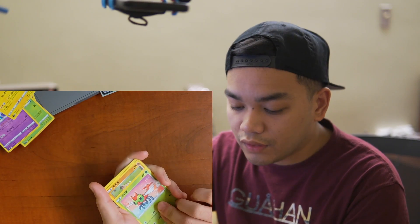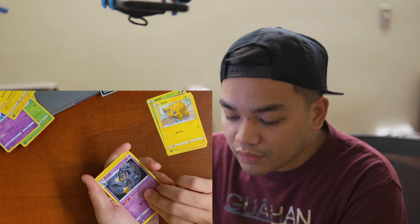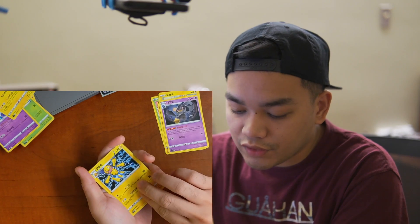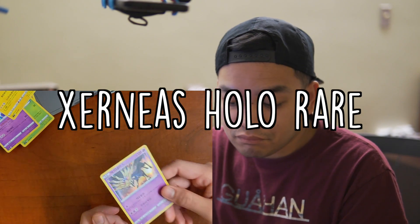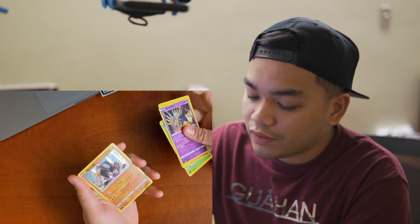Final pack of the day: Yanma, Rockruff, Joltik, Barret, Galvantula — wait, I thought I pulled two Joltiks but that's a Galvantula — and a holographic rare Xerneas. That's a good pull. Honorable mentions from today: the Xerneas, the Zapdos, the Diancie, the Shaman, and the Terrakion holographic.